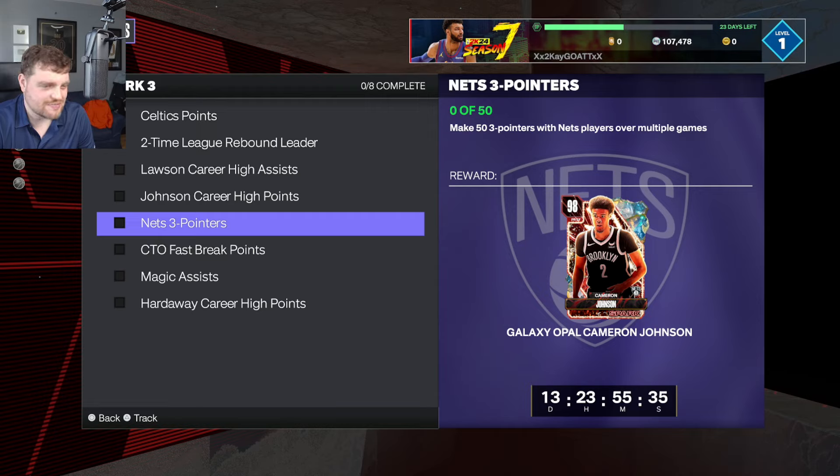53 three-pointers with Nets players over multiple games — you can make 7 in a TT offline game. So 50 divided by 7 is about 7 games, plus 1, so you can do that in about 8 games, which is not too bad.